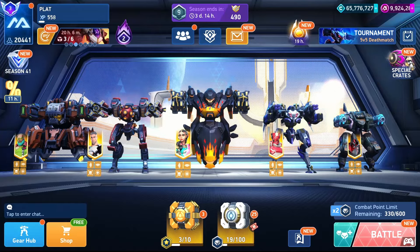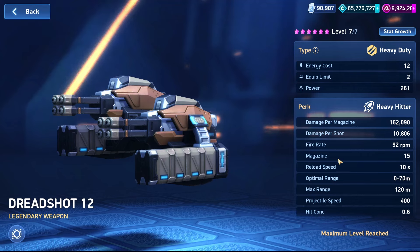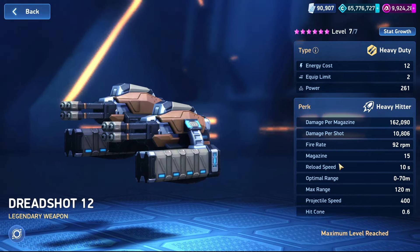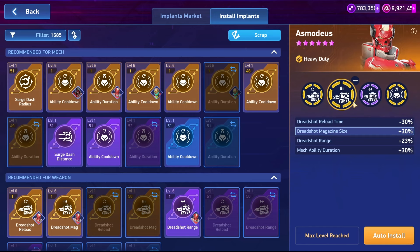Now let's discuss the new weapon, the legendary Dreadshot. It's a 12 Energy Tier 7 heavy-duty weapon with a perk called Heavy Hitter that deals a massive amount of damage to the target. When maxed, it has a 25% double damage chance and three available implants.